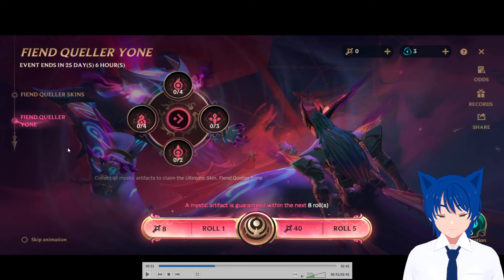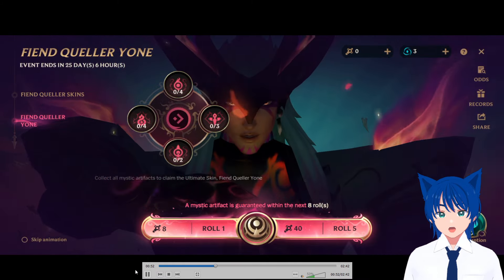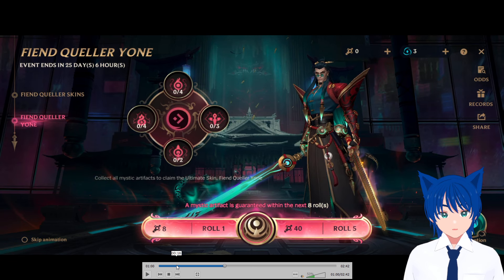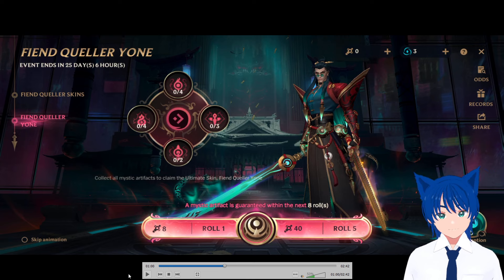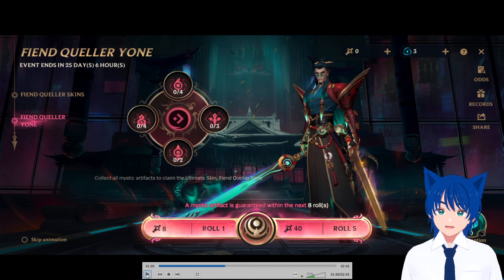So if you got five for 10 earlier, this is quadruple the price. 50 is one pull, so 50 times 10 is 500, multiplied by four is 2000 wildcores per artifact. You need nine artifacts — so that's nine times 2000, which is 18,000 wildcores just for Yone. Plus the other skins at 1450 times four — that's 18,000 plus 5800, meaning you need 23,800 wildcores to get all of this. What?!